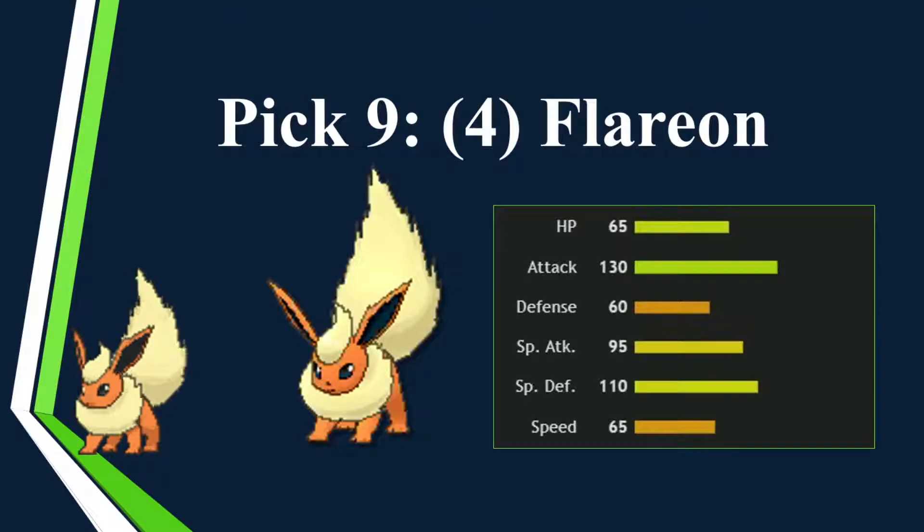Next up, Flareon — kind of an underrated pseudo-Arcanine. Fire-types got a lot better in Generation 8 with Heavy-Duty Boots being added to the game, and defensive fire-types are now pretty viable. Super high attack, but also super high special defense. It's a Wish passer, gives me Heal Bell, and I believe it gets Will-O-Wisp — just like Arcanine. Can be run defensively, but also as a Guts status absorber with a Toxic Orb, or just absorbing a Thunder Wave or Toxic. Not very fast, but hits like a truck if you get Guts, or it can take hits. I needed another good ice resist and a defensive fire-type — this was that.